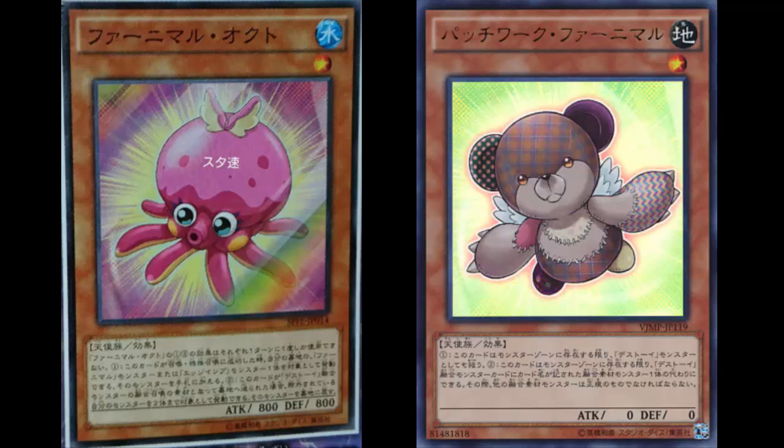Now let's look at the other Fluffal card since I'm late anyway. This is Fluffal Patchwork. With 'patchwork' in the name, I'm assuming it's going to be filling in some holes of the deck that are missing — really crossing my fingers for that. It is an Earth Fairy effect monster, level one. Zero attack, zero defense — you couldn't even get 800? Octo has 800 attack and defense. Look how adorable Octo is — it's going to slap you up, Patchwork. Octo's looking adorable with the little bow on its head.